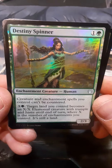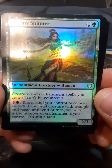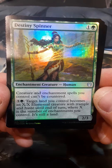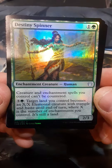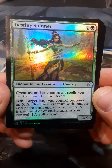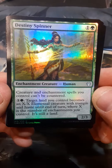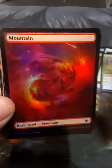All right, green — Destiny Spinner. I see some X's. Creature and enchantment spells you control cannot be countered. Three and one: target land you control becomes an X/X elemental creature with trample and haste until end of turn, where X is the number of enchantments you control. It is still a land also.